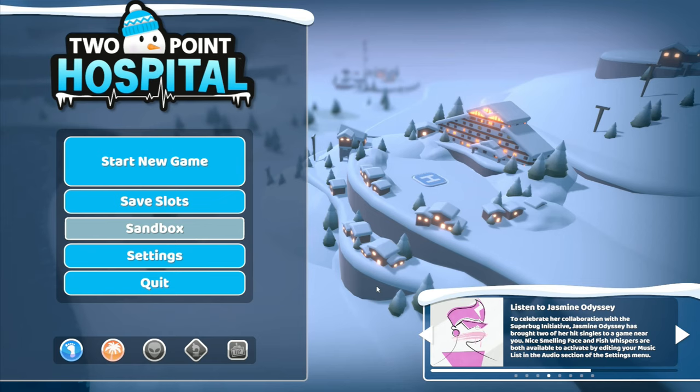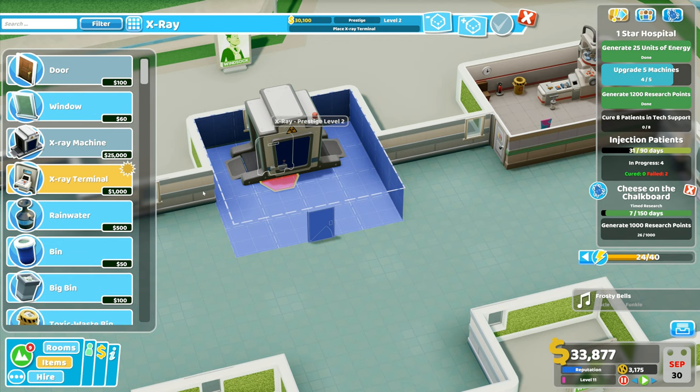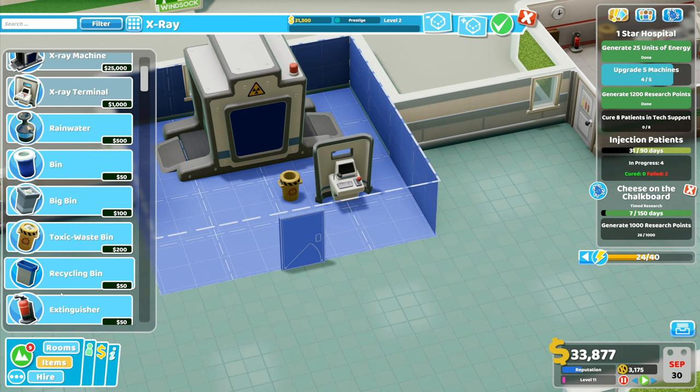Hey folks, it's Frithgar here, how you doing? Welcome back to Two Point Hospital. I need the X-ray terminal which will go there, like that.